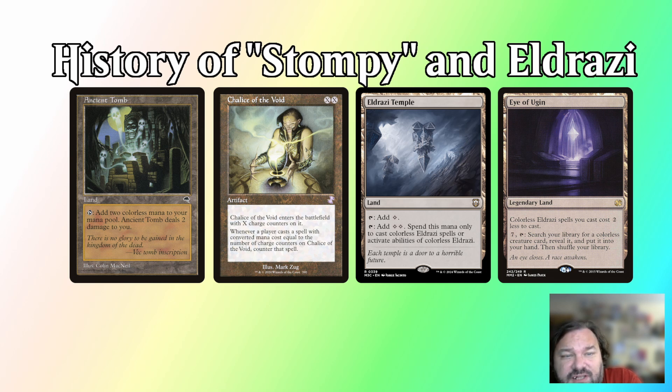Originally when Eldrazi were released during Rise of the Eldrazi, most of the creatures and effects were very expensive mana-wise, making playing these effects very difficult. The only creatures that actively saw play during this time were the Eldrazi Titans, namely due to decks like Cloudpost.